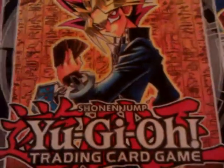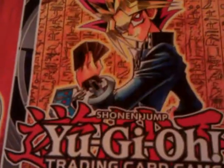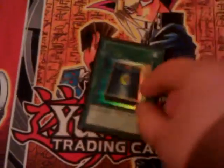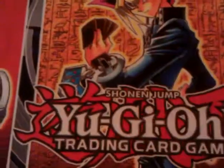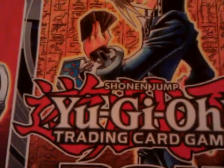Next, my spell lineup, which is pretty huge. One Monster Reborn — obvious staple. Dark Hole — staple. Heavy Storm — staple. Book of Moon — staple. I'm running double MST — obviously to get rid of the back row. One Reinforcement of the Army, and two E - Emergency Call to search out my heroes. Since there's not a lot of monsters in the deck, you need these searchers really badly.